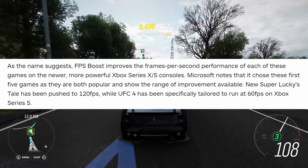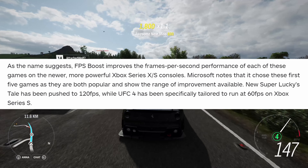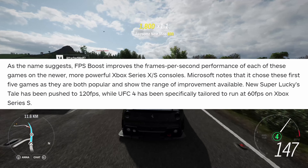FPS boost will be applied to select games. The first five games enhanced are going to be Far Cry 4, New Super Lucky's Tale, Sniper Elite 4, UFC 4, and Watch Dogs 2. As the name suggests, FPS boost improves the frames per second performance of each of these games on the newer, more powerful Xbox Series X and S consoles. Microsoft notes that these first five games were chosen as they are both popular and show the range of improvements available. New Super Lucky's Tale has been pushed to 120 FPS, while UFC 4 has been specifically tailored to run at 60 frames per second on Xbox Series S.